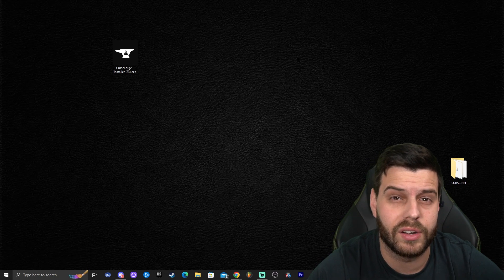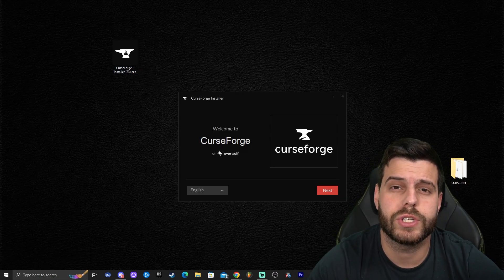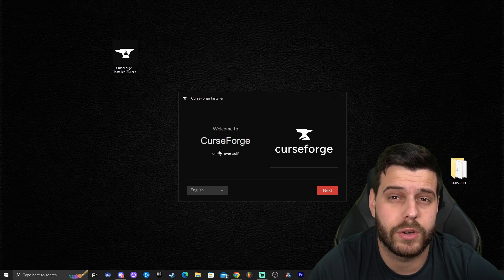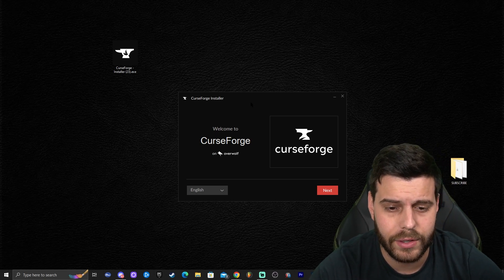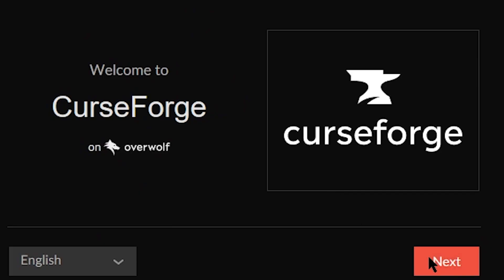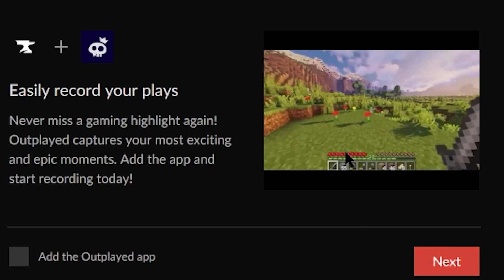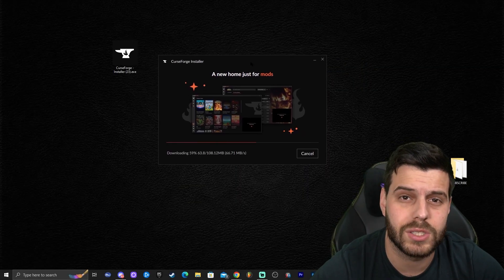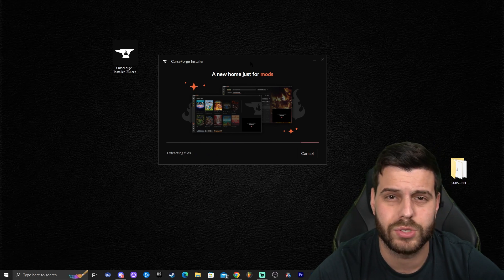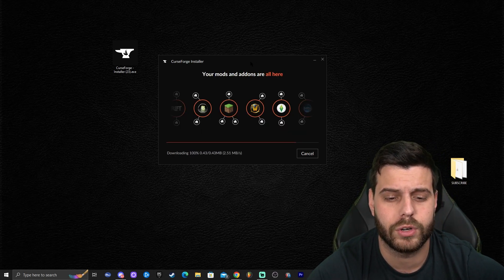Once you have the file downloaded, drag and drop it onto your desktop. Now that we have the installer, we're ready to start — just double-click on CurseForge. It will probably prompt you with an administrator dialog; go ahead and allow it to run. You'll get the installation menu — click Next, accept the terms, click Next again, click Next one more time, and let CurseForge install. It's a pretty simple and straightforward process.